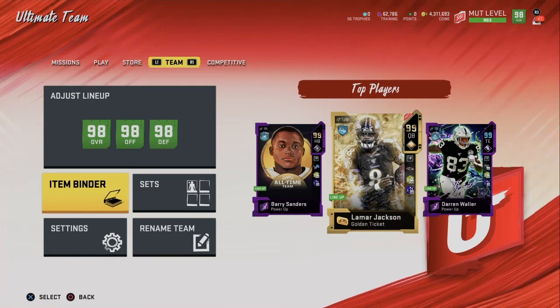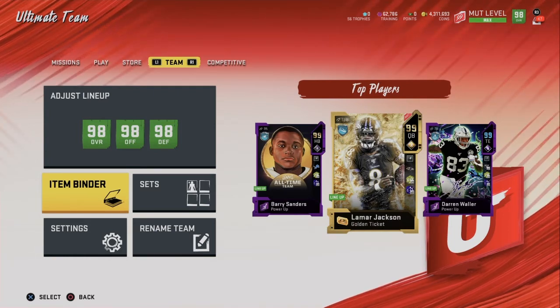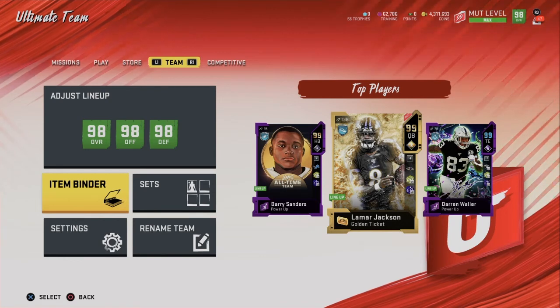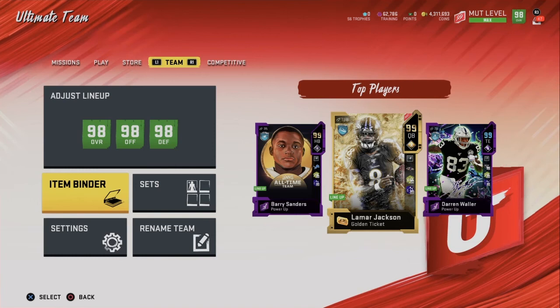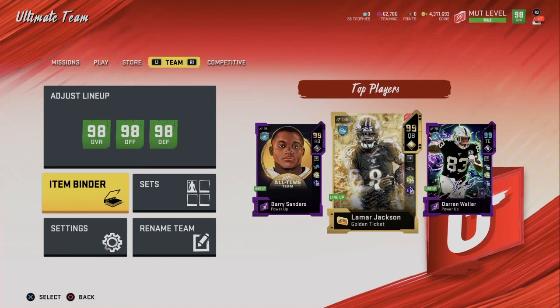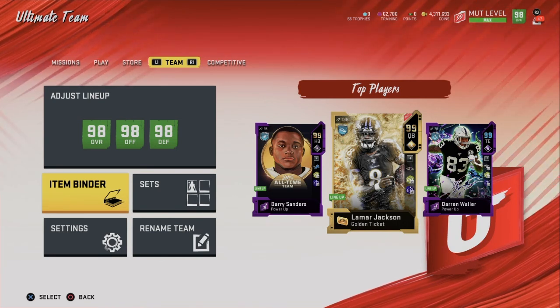You guys saw it - we made a 70,000 coin profit from that Christian McCaffrey pull. We didn't get lucky the first couple of times, but that's why you want to do every single set because one of these times you might get lucky and make 60 to 70k profit. The first method is better when it hits, and the second method works more often. Best pulls: John Randall for method one, Christian McCaffrey for method two. Don't forget rookie premieres expire Monday. Thanks for watching - God bless, stay home, stay safe, peace.